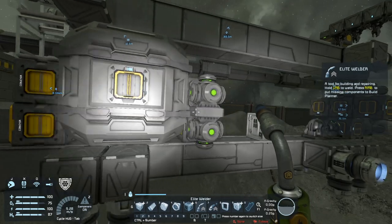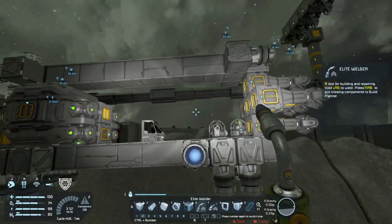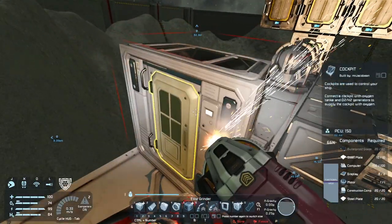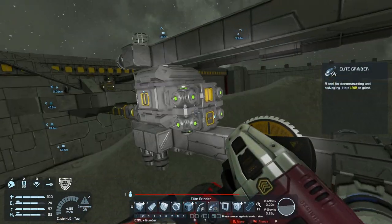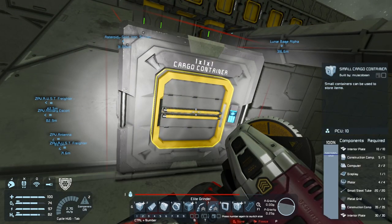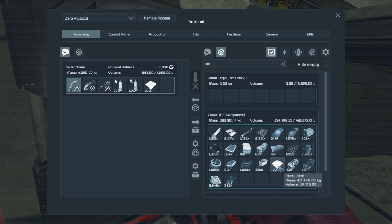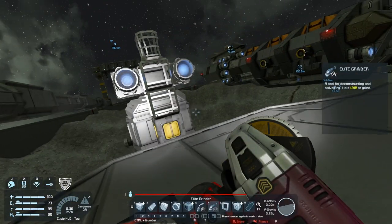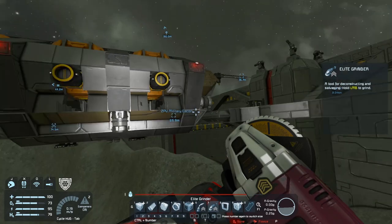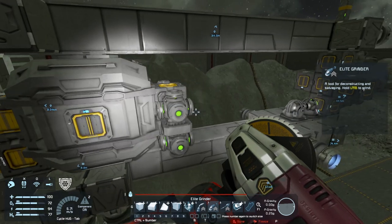Now we shouldn't be throwing supplies around because of Tim because we are not compatible in docking. We can get rid of the cockpit for now. That's less than zero — how did you get less than zero steel plate? What kind of sorcery is this? Okay, so we're going to base our design around this cargo container and central section.